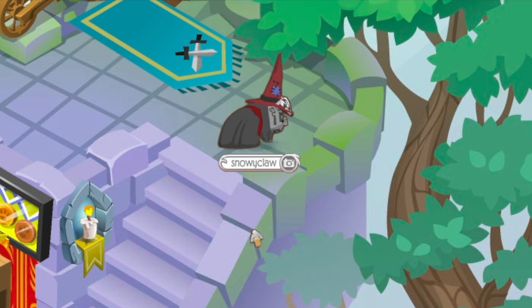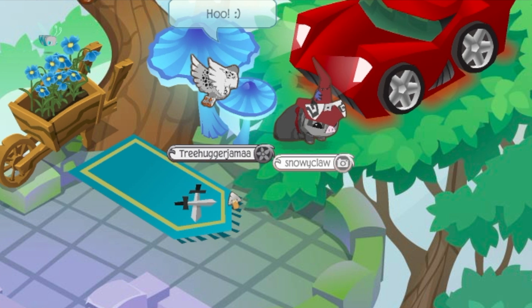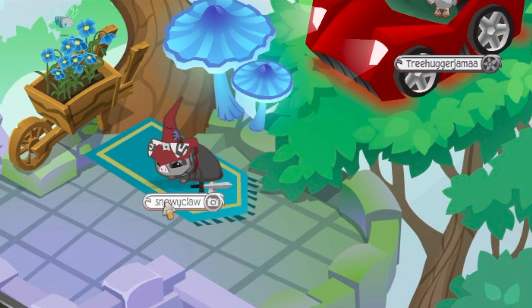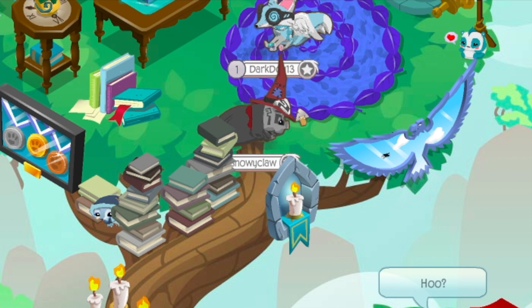Over here you can see a very large tree, and at the top — uh oh — seems like a car got stuck. I guess it's the Whomping Willow then — the car that Harry and Ron accidentally drove their second year at Hogwarts. Silly kiddos. If we go up this other tree, you can find lots of books.